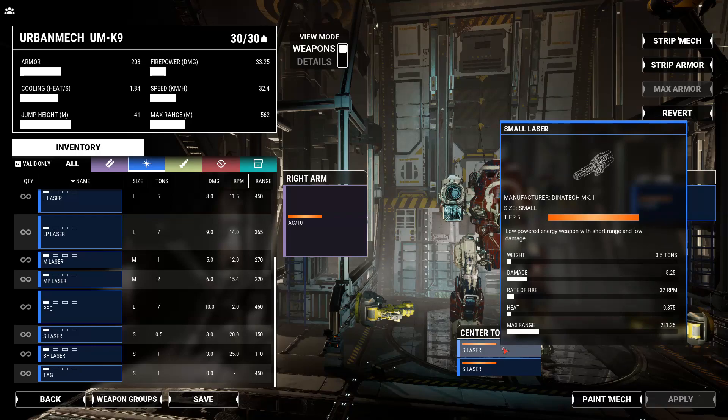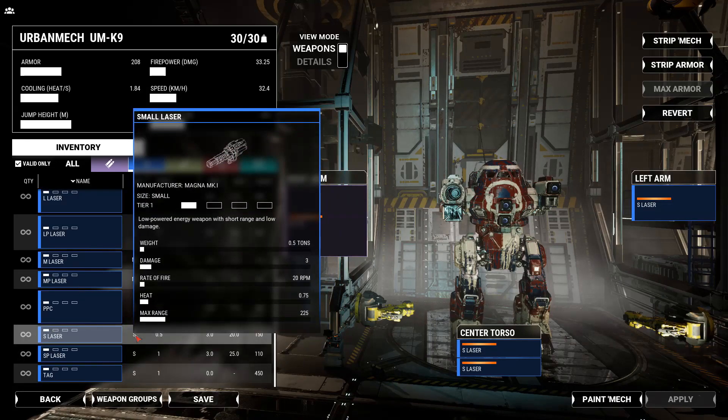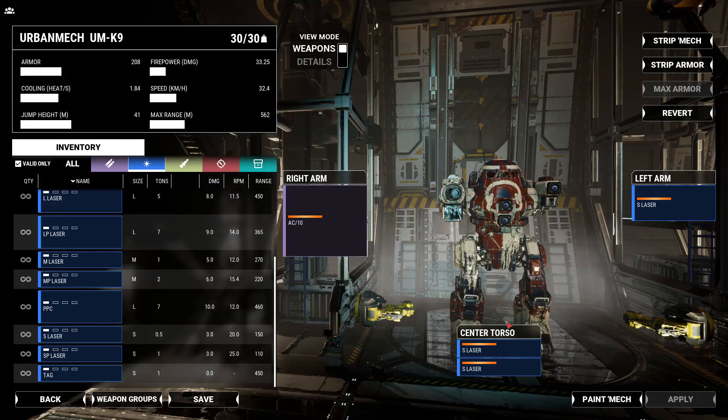Small laser Tier 5: damage 5.5, rate of fire 32, heat less than half — compared to damage 3, rate of fire 20, heat close to 1. Just crazy!